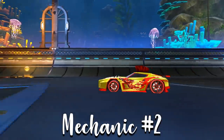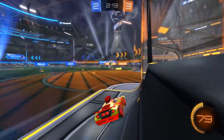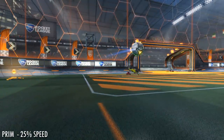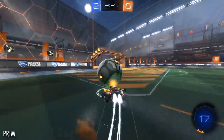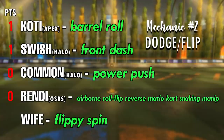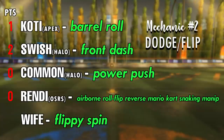The next mechanic is performed by pushing your stick forward while double jumping. In Rocket League, this gives you a burst of speed, making it an alternative to spending boost, but it can also be used for getting power when hitting the ball — for clears and shots. Swish calls it a 'front dash,' Common calls it the 'power push,' Rendy says 'airborne roll flip reverse Mario Kart snaking manip,' and Cody goes with 'barrel.' The actual name is a dodge, also referred to as a flip. My wife called it a 'flippy spin.' Points go to front dash as it was very close — dash is actually a term used in Rocket League.